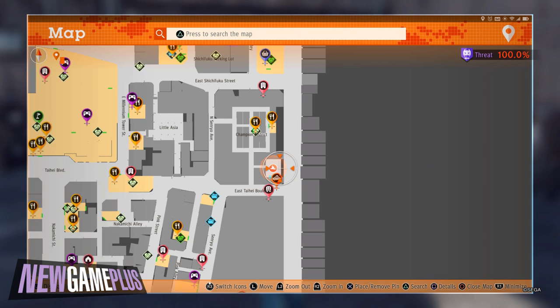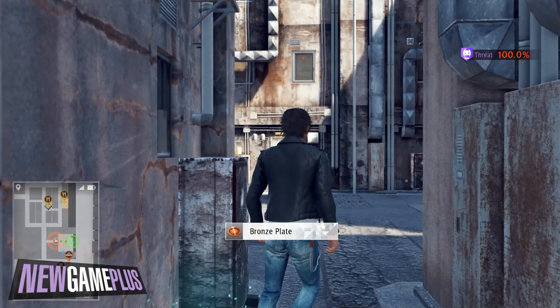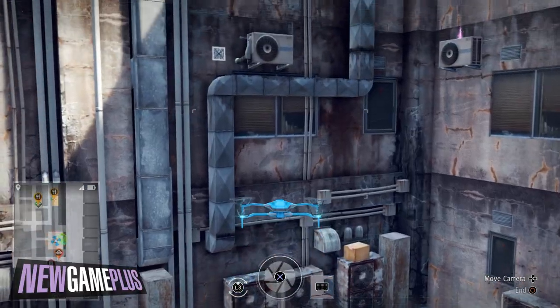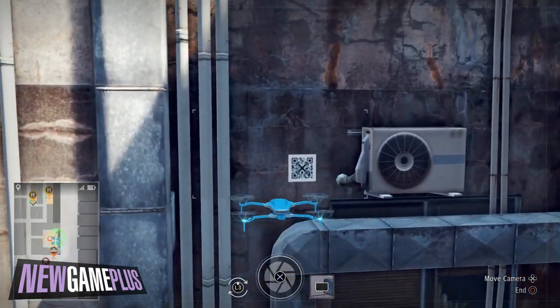Eighth code: head to the empty lot found near the southern entrance to Champions District. The code should be immediately visible leaning slightly to the right and a few stories up as you enter.